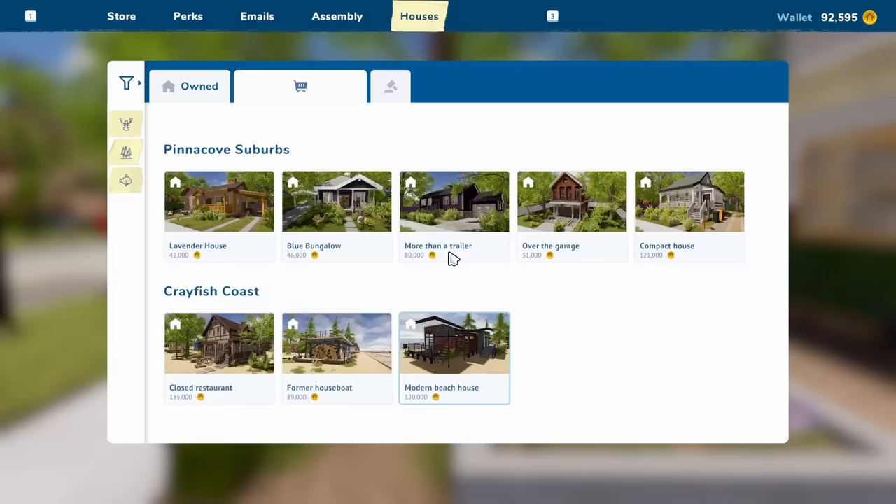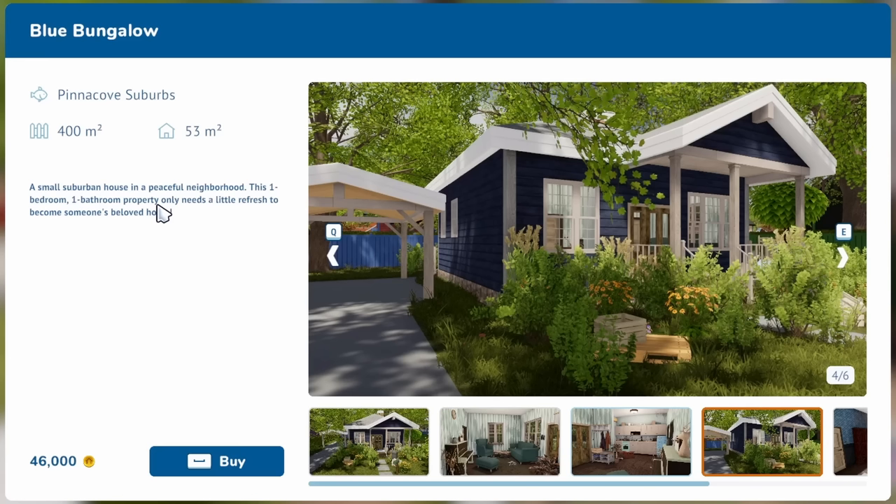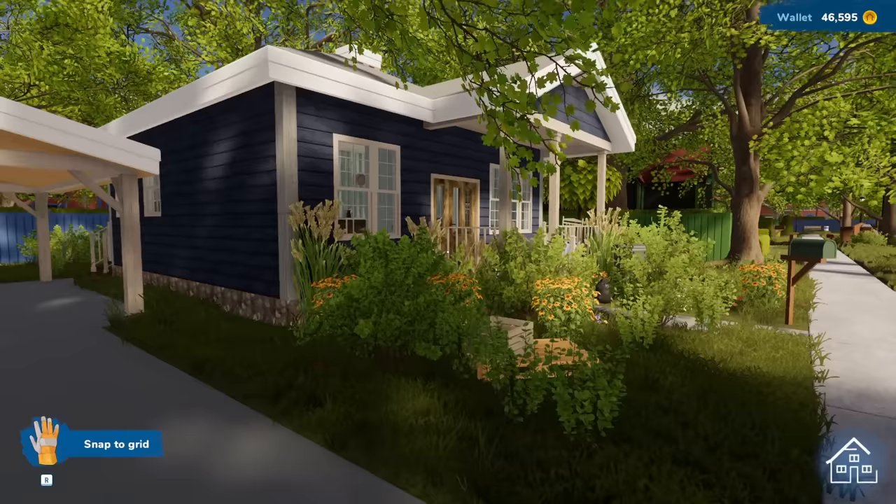Today in House Flipper 2, I'm going to buy myself a new house and make a lot of money doing so. Which one should we go with? The lavender house? The boo bungalow? This one's over the garage, but I only have $92,000 and we need some money to fix it up too. Maybe we should start with this little bungalow.